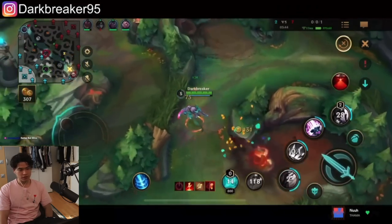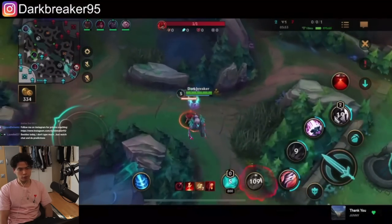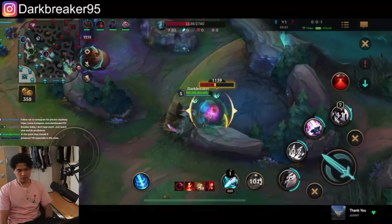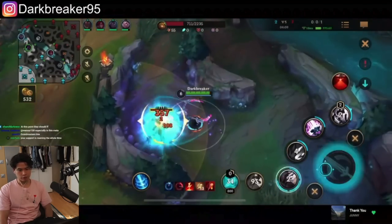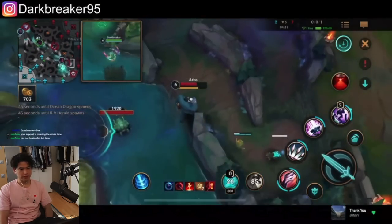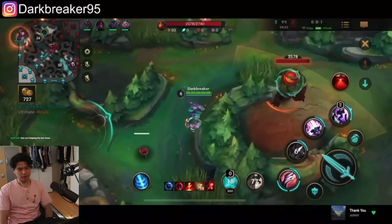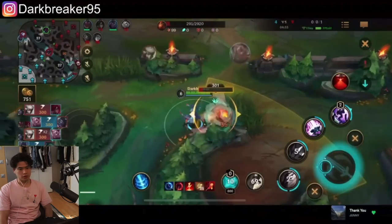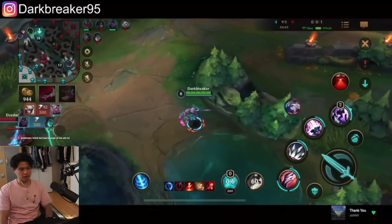Sometimes games are like this — usually if a Kha'Zix starts 2 or 3 kills ahead he snowballs into oblivion, but this game is very hard-fought because we're losing pretty badly. I'm going to farm my blue buff and keep farming. Sometimes as Kha'Zix when you're behind, just focus on farming, get objectives when possible, and once you have gold you can ambush and pick people off in brushes. Dr. Mundo gets a kill on Varus in bot lane too.